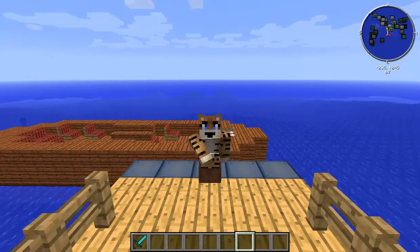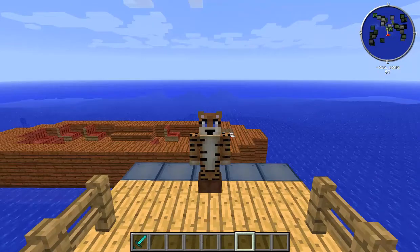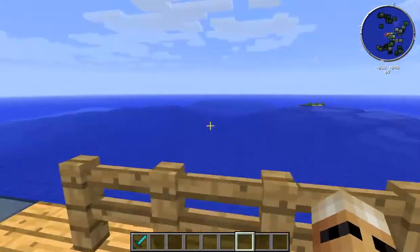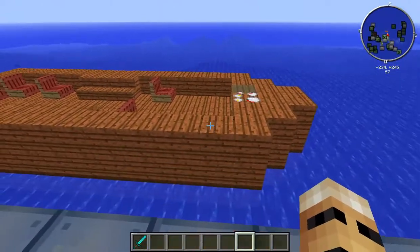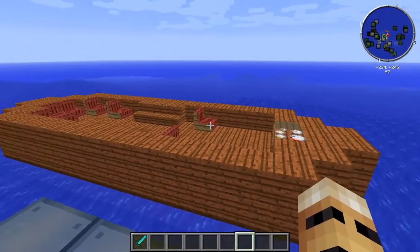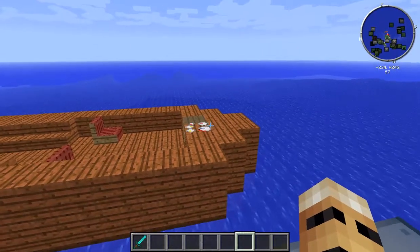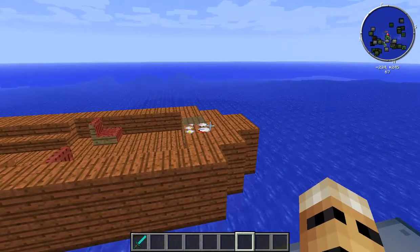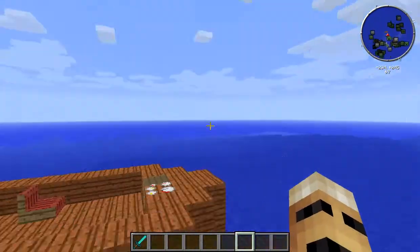Hello everyone and welcome to a spotlight on the Archimedes Ships mod. This is a fairly simple mod and what I really like about it is that you can craft many different ships, whether it's a small ferry like this one here or huge ocean liners, and you can actually run them and move them across the oceans or the sea, or even fly way up into the sky.